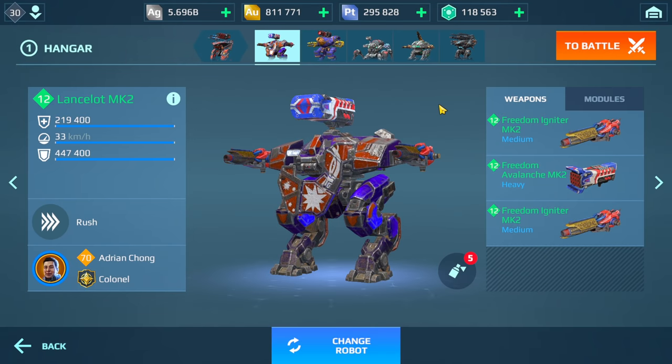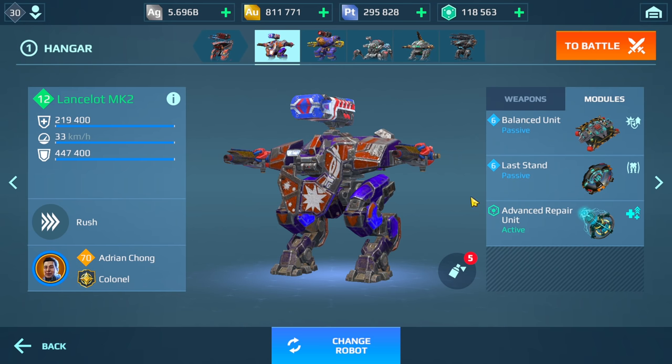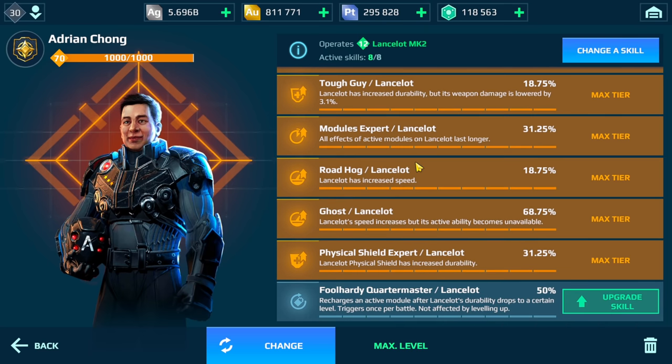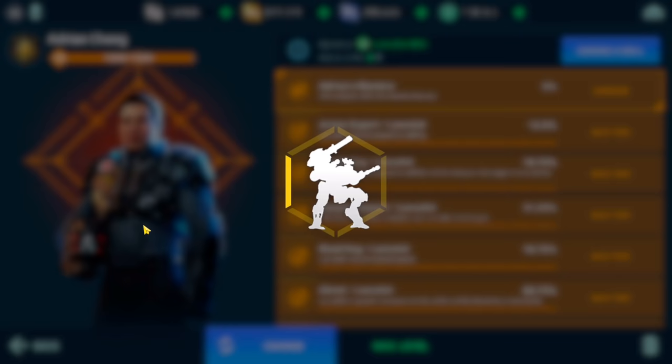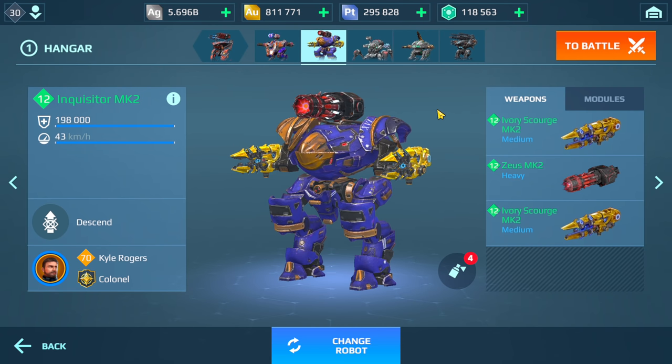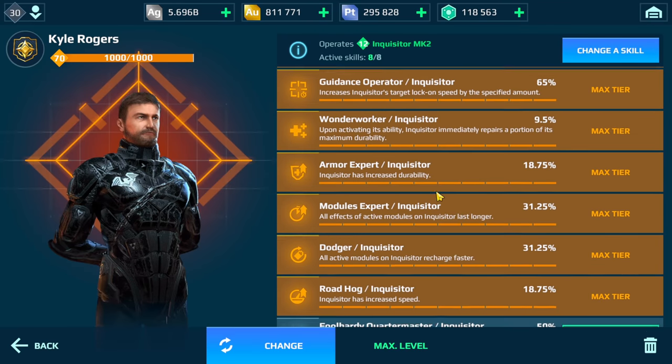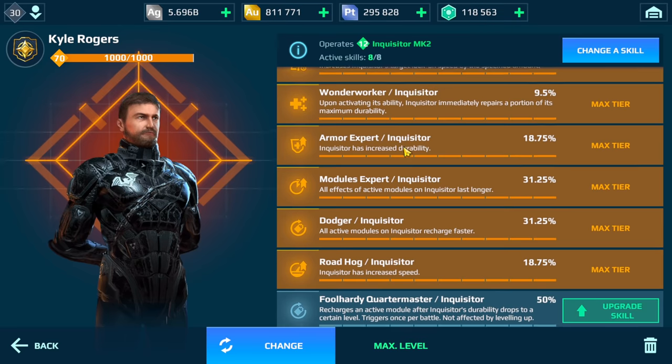As you can see in my hangar, we have the Lancelot here with Freedom, Avalanche, and Igniters. We have Balance Unit, Last Stand, and Adventure Pair. Here are the pilot skills for that, and moving on we have the Inquisitor with Zeus and Scourge on here. I had to make sure I had Guidance Operator as well.